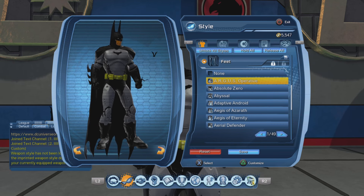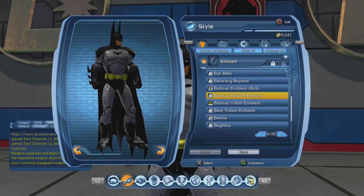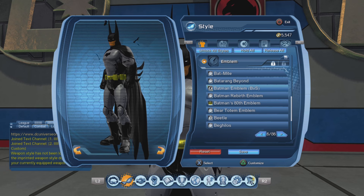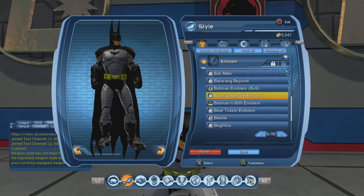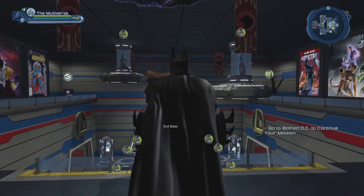For the pants, there's a whole bunch of armor-looking pants that would do the trick. Here I'm using the Argus Operative, and the same for the boots. For the aura, the Swarming Bat aura is pretty much a must for any bat-related character. For the emblem, there is the Batman Rebirth emblem that you can get from Booster Gold, and there is the BVS emblem. Sadly, if you don't already have the BVS emblem, there's no way to get it now. So the Batman Rebirth emblem is the version that everyone should be able to get at this point.